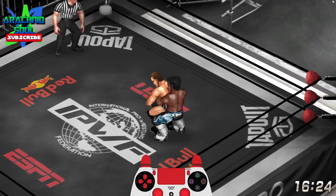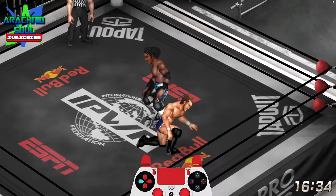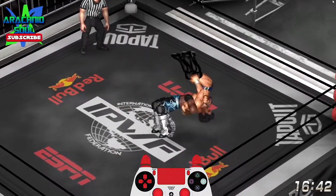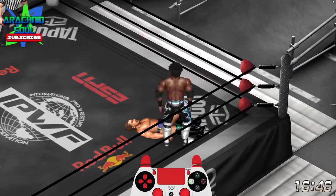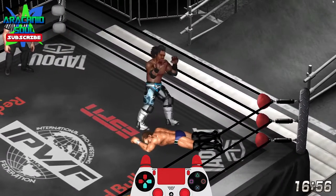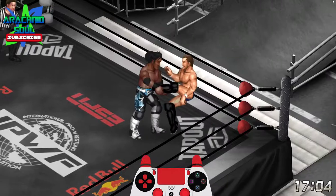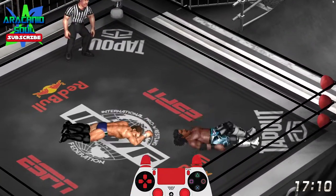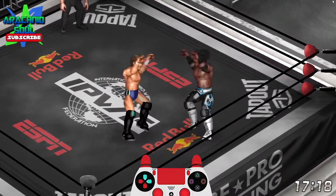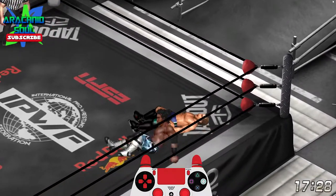Let's see if we can get a German. Boom — nice bridge. We stay on the arm all day. Maybe we'll go up top — somersault senton down across the arm. I'm going to give you that sunset flip now that we talked about earlier. He's tough, so still can't give you the blue thunder driver. Let me drop a knee again, take him over.